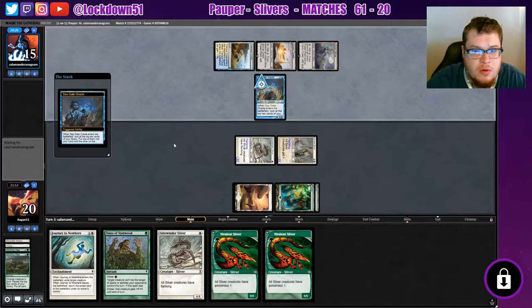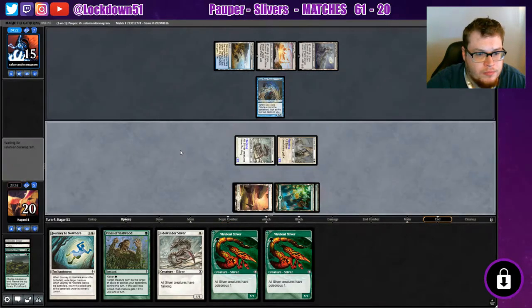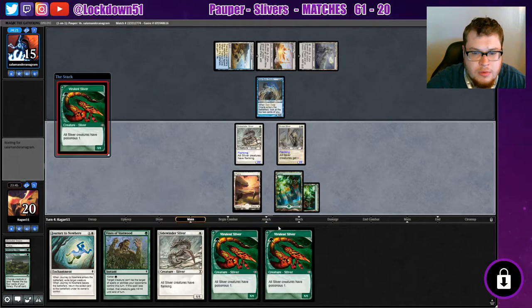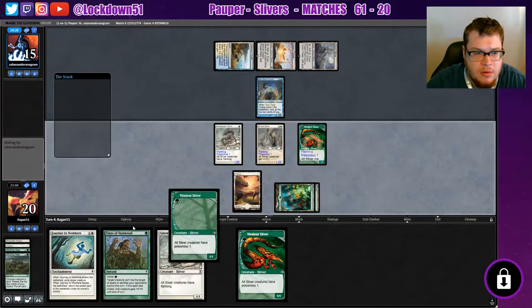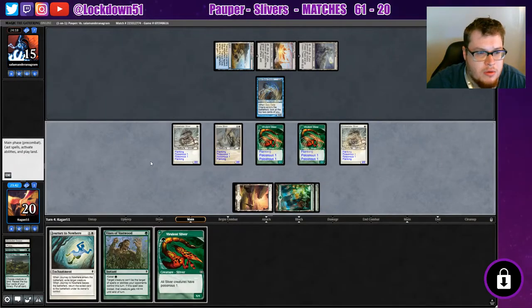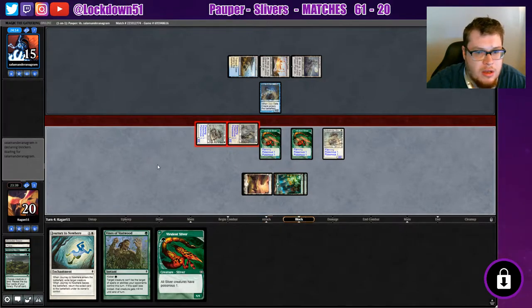Nice Seagate Oracle - we can attack into that though, it's perfectly fine. Good old Flanking doing its job. Double Flanking, double Poisonous - we're about to put down a third Poisonous so hopefully we can kill them next turn, they will have to block everything.